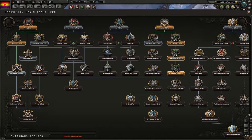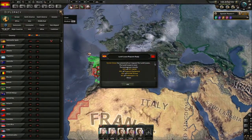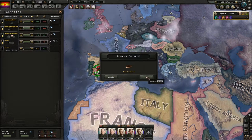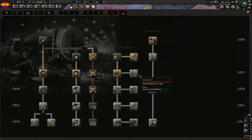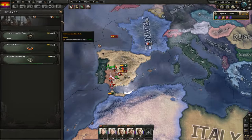Which we probably would've done anyway. So now we're gonna focus on civilian factories. Now we're gonna get a ton of equipment — I should've done this a long time ago, at the beginning of the game. So let's keep improving our production here.